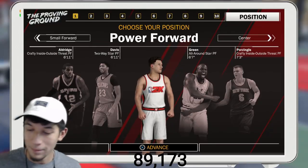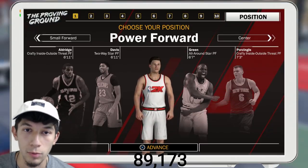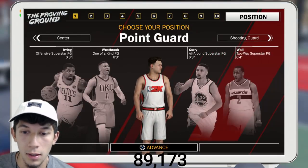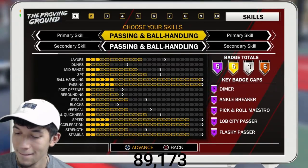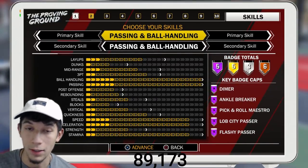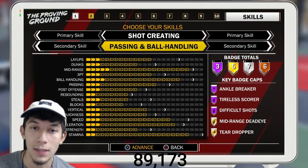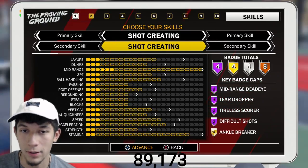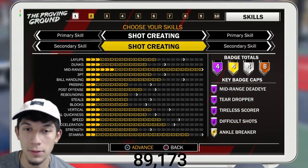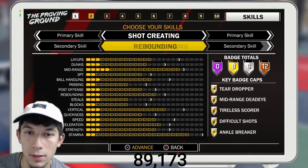I wrote down notes and thought this through. I'm going with a point guard of course, and he's going to be a shot creator first, slasher second. I was thinking about doing slasher first, shot creator second, but I have a reason for this and I'm going to tell you guys in just a bit.